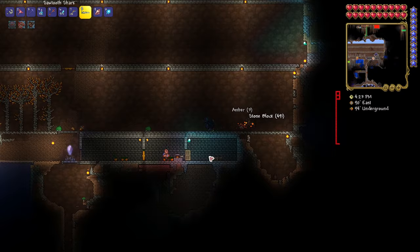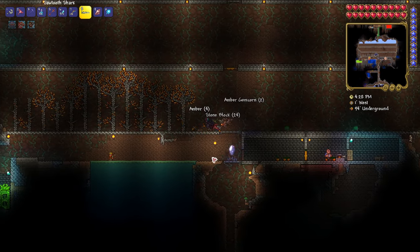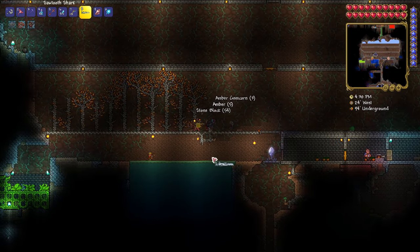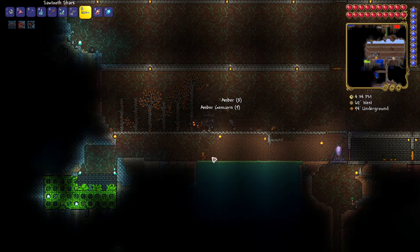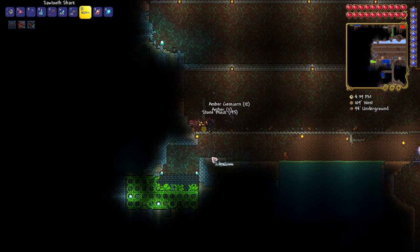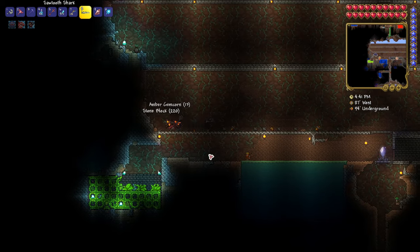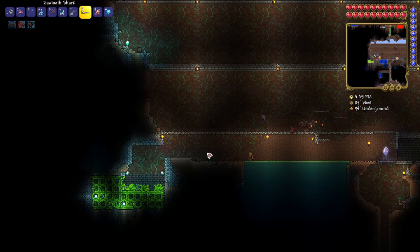Don't put any torches, candles, or any sources of light — or any blocks for that matter — inside the farm. That means all those 16-by-3 tiles around each tree should be free of any items. Even platforms can impede or inhibit the growth of trees.